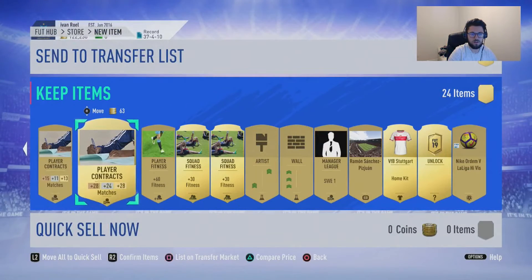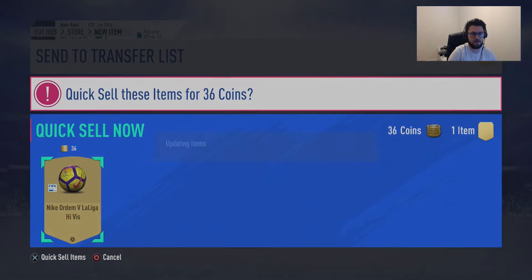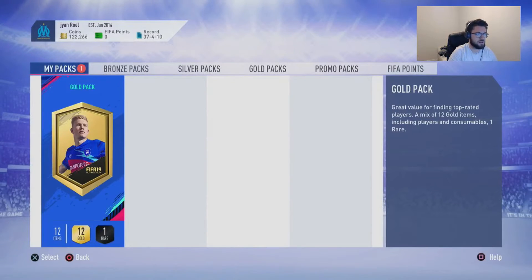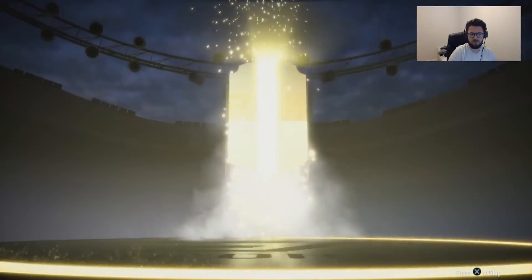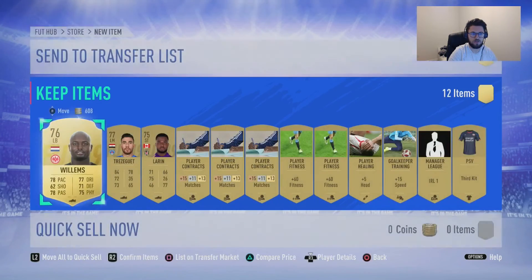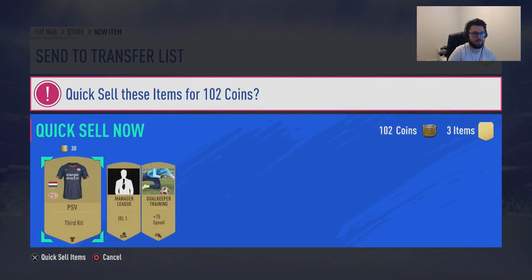Let's see what else we've got — fitnesses, more. Oh, we get a gold pack in that one as well. Confirm them, quick sell that. We'll open up the gold pack too — 12 items, 1 gold, 1 rare. Hopefully it's not going to be as good as that one. Left back — we've got Willems. A little bit of profit on that one. And oh my god, we get Chosier and Larian as well. Unfortunately we don't get another 3-pack. Confirm all of them.